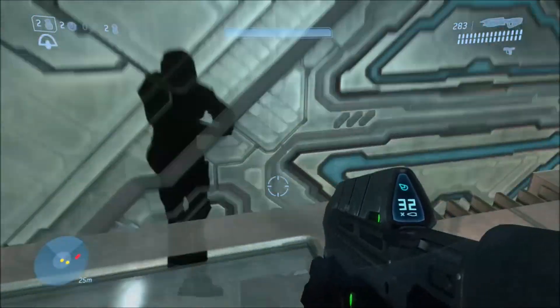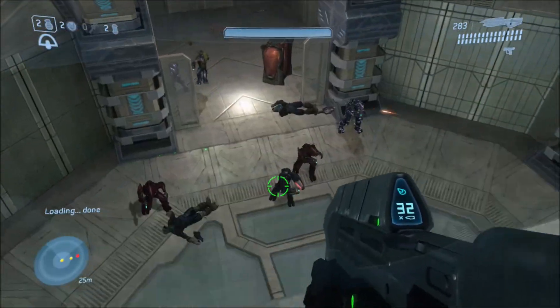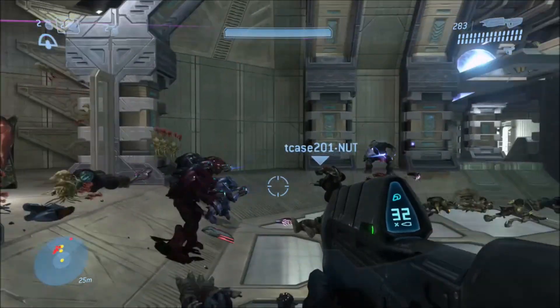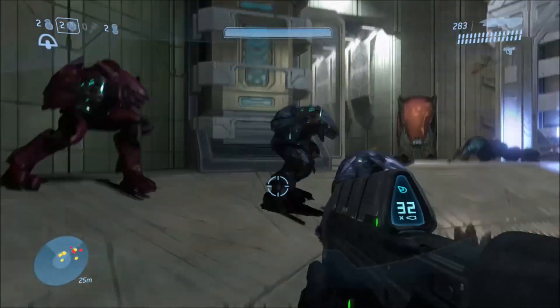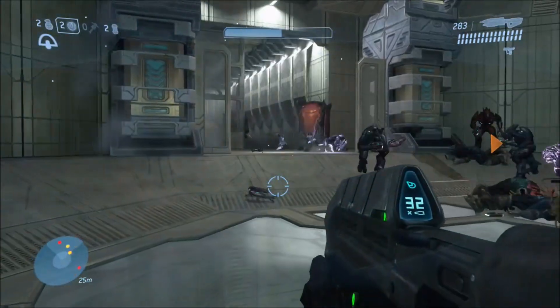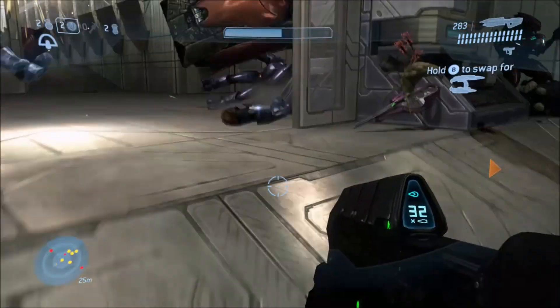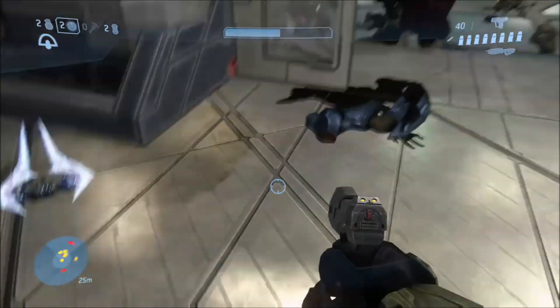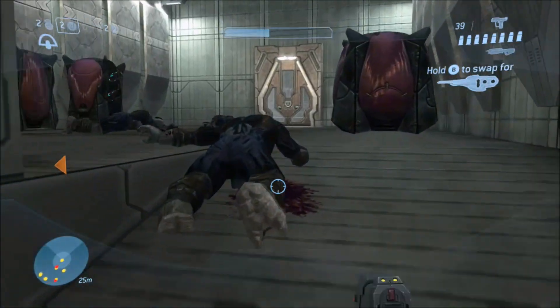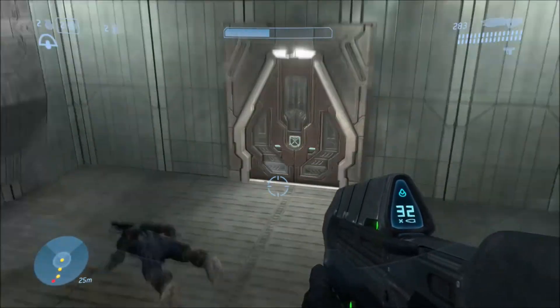If you know any other missions you can do this on, let me know in the comments. What you want to do first is just stick one of the elites with a plasma grenade — any one of them will do. When you stick them, they will pull out an energy sword right before it explodes, and you will want to grab that energy sword.